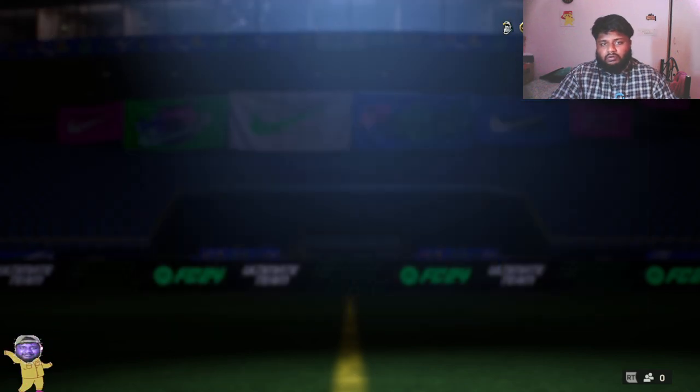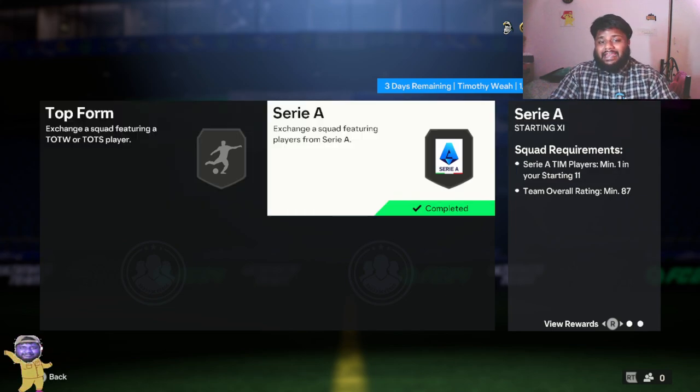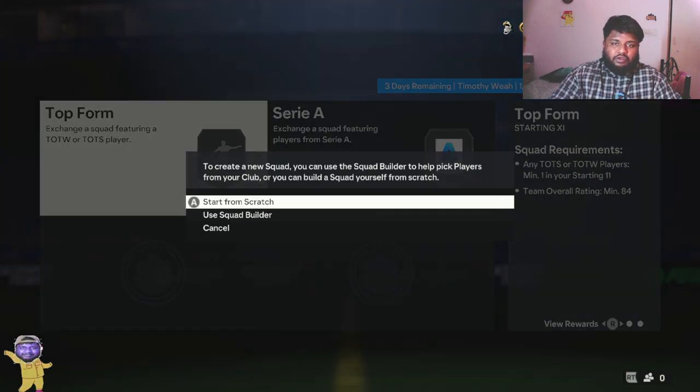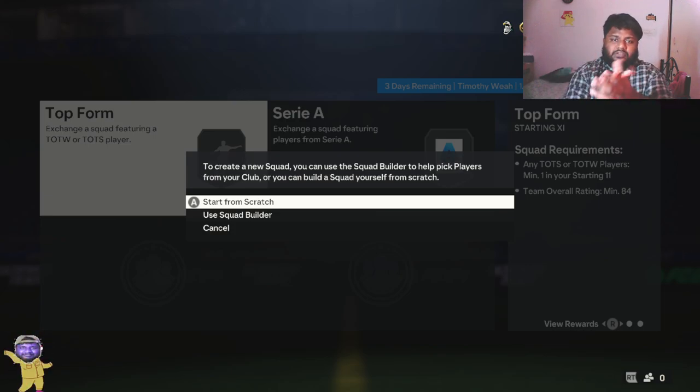Now let's look at what you need to do to complete this SBC. You need to complete two squad builds: an 84-rated squad with a Team of the Season or Team of the Week card, and an 87-rated squad with a Serie A player. For the first one, you can use live packs or red picks — those count, so if you have lower-rated players in live picks or Champion picks, you can use them, no worries.